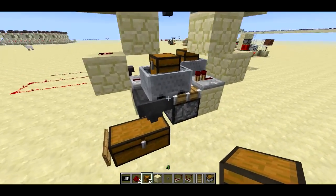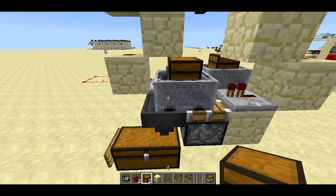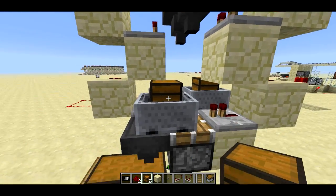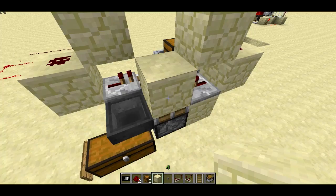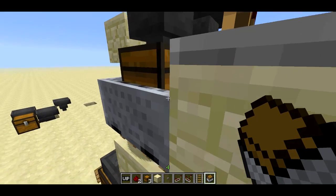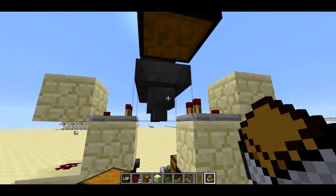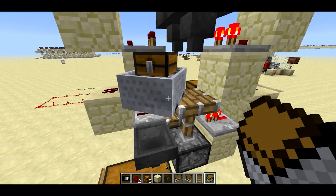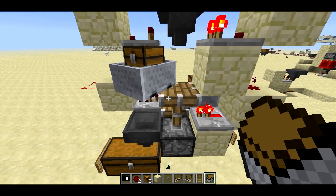One final note: the storage minecarts need to be positioned between two hoppers — over the lower hopper normally, but when the piston pushes up, also underneath the upper hopper. To do that, you just put a block on top of the piston and a rail on top of that, place the storage minecart down, and give it a tiny little nudge until it's not on the rail anymore, then break that block. Make sure the minecart isn't deviating at all to the left or right, as that might cause it to start sucking items from the wrong hopper.